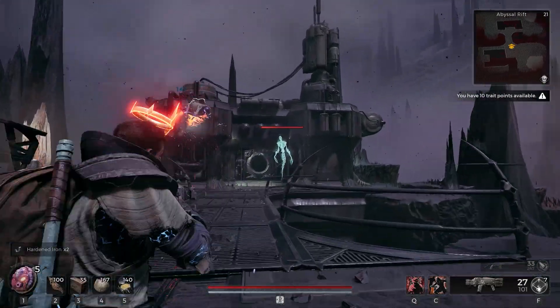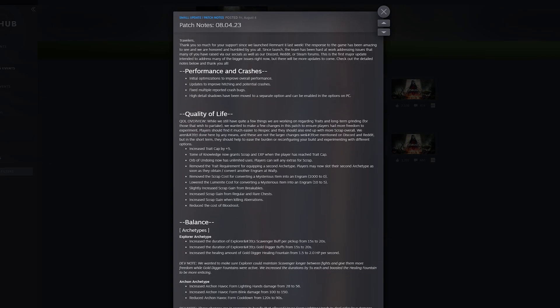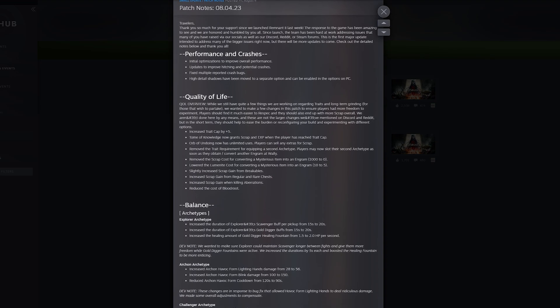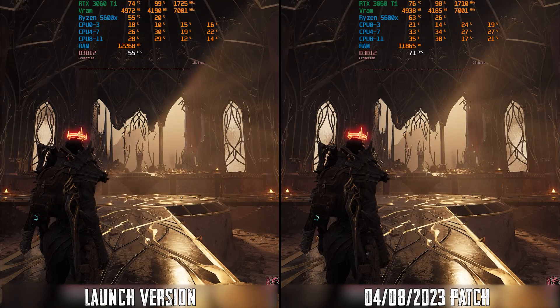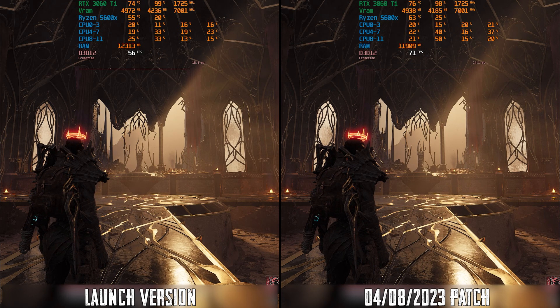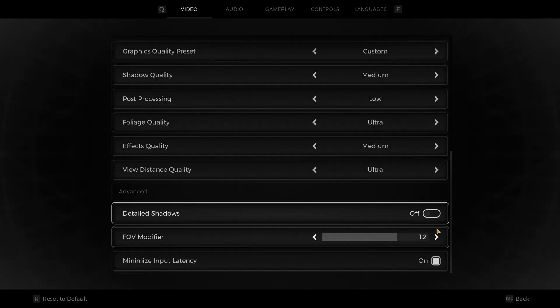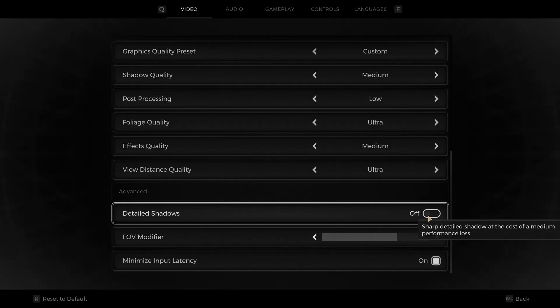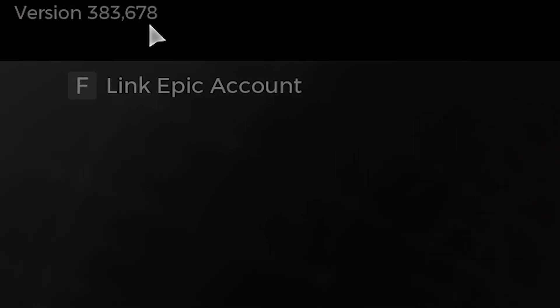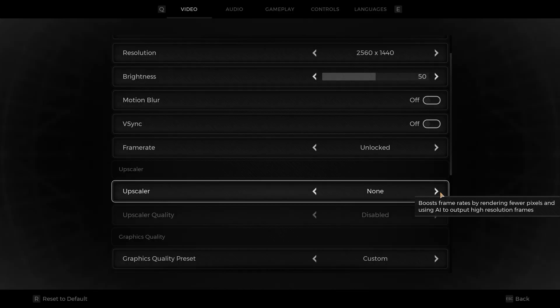Just before I was ready to upload the video, Gunfire released a new patch which improves the game's GPU performance significantly. I saw around a 29% boost to performance when going from the launch version to the new one. This new patch also added a new setting for shadows. Therefore, this optimization guide is based on the newest version at the time of this video, which is 383.678.